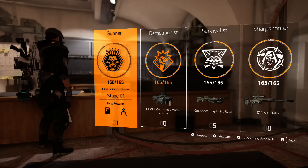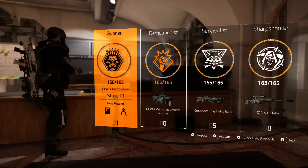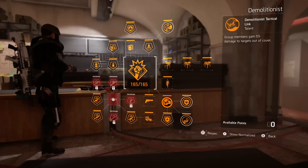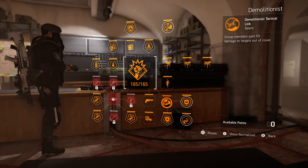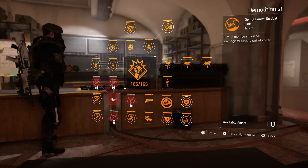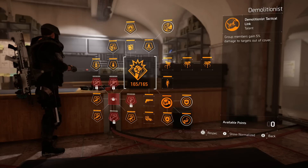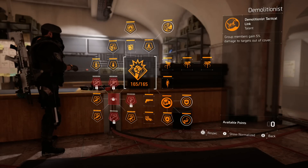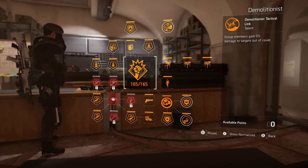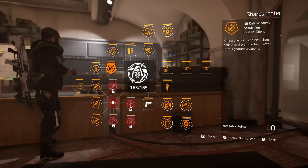We're going to start off with specializations. For this raid build there are only three specializations I use primarily. The Demolitionist — the bottom right, looks like a rhino — grants all group members 5% damage to targets out of cover. In the raid, 90% of your targets are out of cover because they are all bosses, drones, or NPCs rushing you. NPCs very rarely get into cover during the raid, so this will also give your teammates a little more oomph.